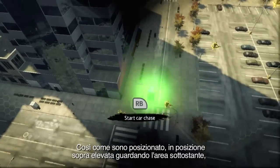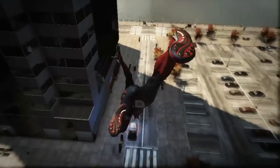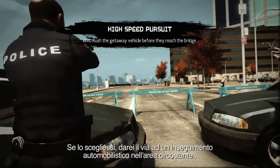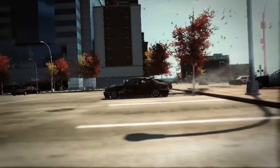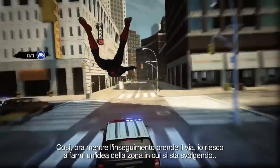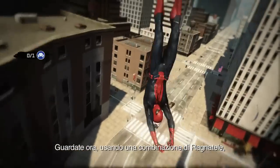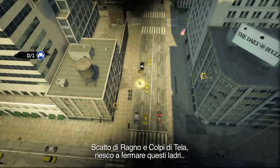Now as I'm overhead looking down at the area below, you'll see that in my Web Rush choices there's actually a green vehicle down there. If I choose that, it means I'm going to kick off a police car chase in the nearby area. Watch as I use a combination of Web Swing, Web Rush, and Web Shot to take these thieves out of action.